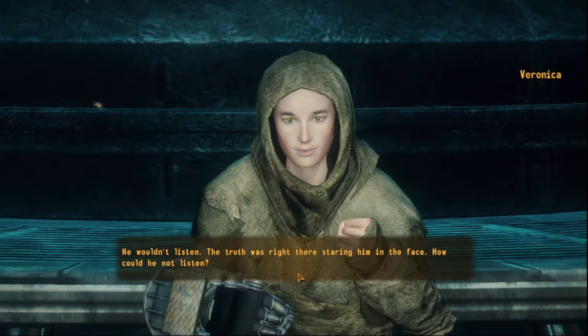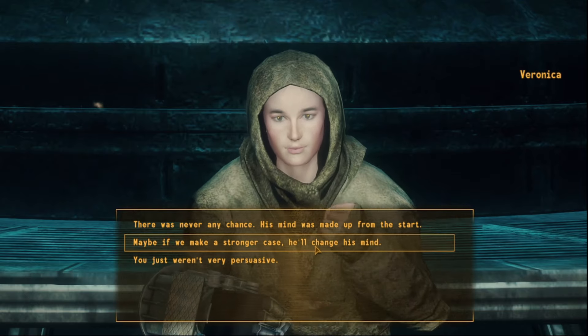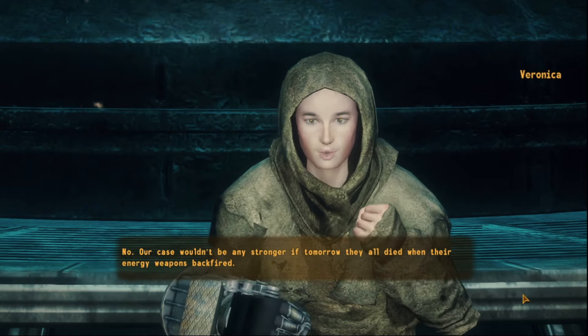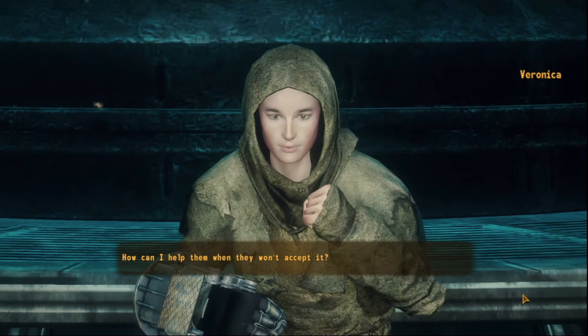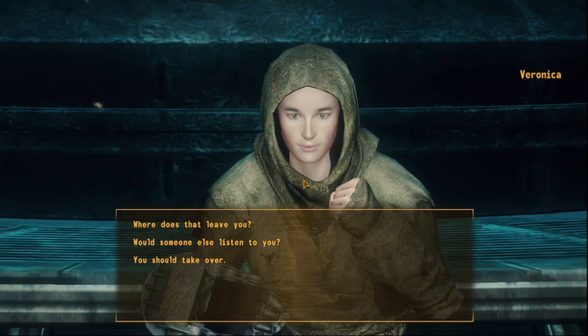The Pulse Gun of New Vegas, however, was allegedly built and developed solely by the United States Air Force, stored in Nellis before someone thought it would be better sequestered in Vault 34 for some reason. Regardless of the sanity of this idea, it still sits there waiting to be mass-produced and used by Veronica as a way to convince Elder Maxim to leave the hole in the ground.